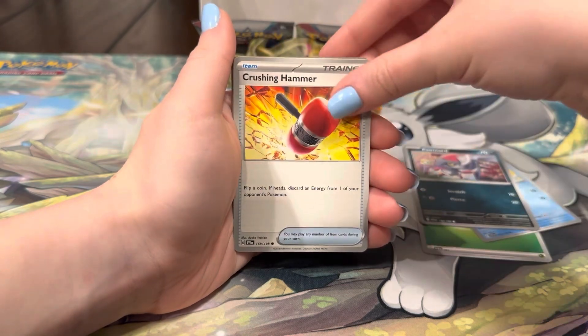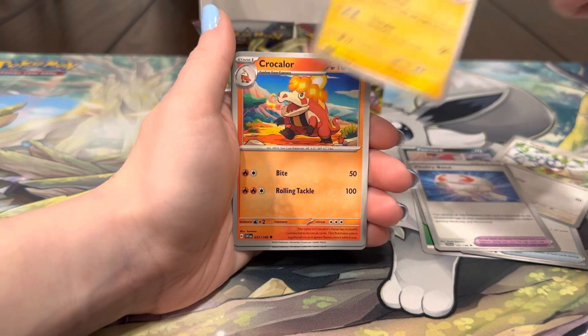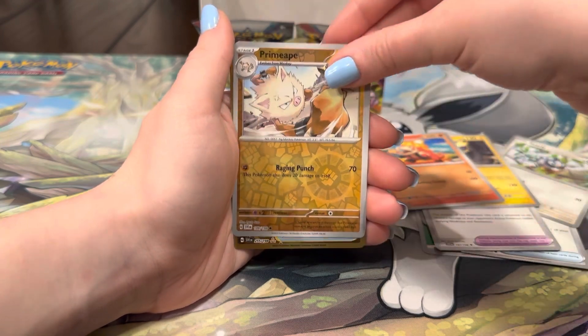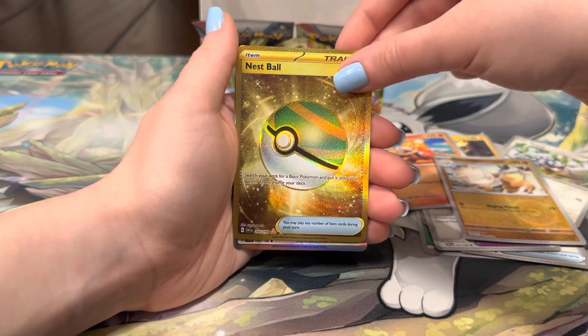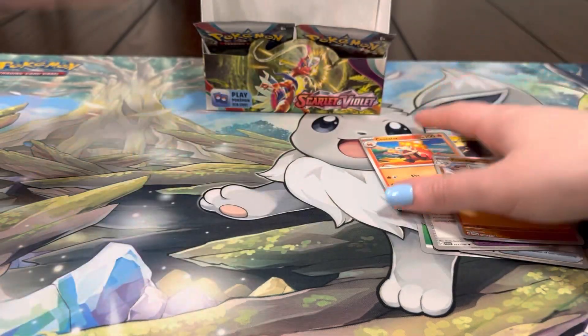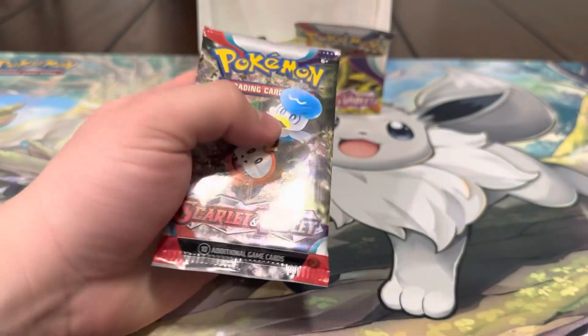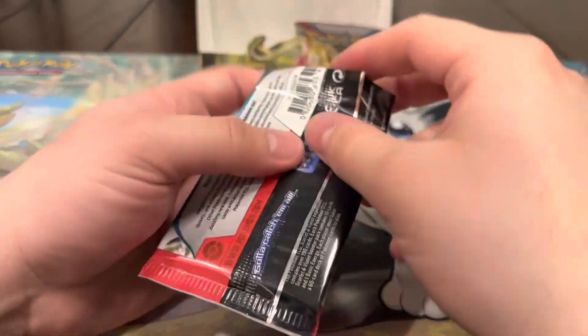Energy, Quaxly, Poniard, Crushing Hammer, Starly, Band, Toxtricity, Corollary, Primate — and a gold Nest Ball! Nice, we needed that one for our collection. Yo, let's go! Like I said, the hits stack up at the end — two full arts, a gold, an illustration rare, and the Koraidon right at the end. It was too cold in the middle so I had a feeling.